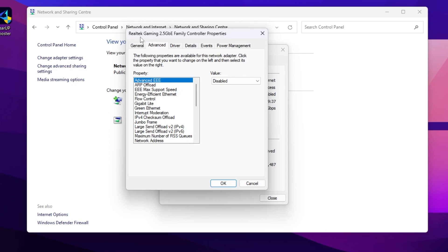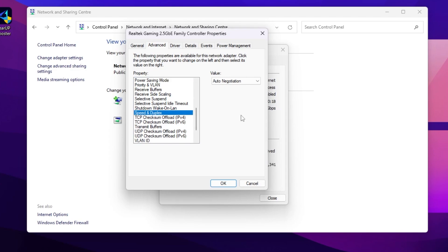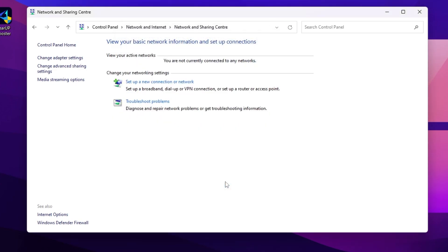Go to Advanced settings of your Ethernet adapter. Set Advanced EEE to Disabled, set Energy Efficient Ethernet to Disabled, set Flow Control to Rx & Tx Enabled, enable Green Ethernet, set Interrupt Modulation to Enabled, scroll down and turn off Power Saving Mode for your Ethernet. Finally, go to Speed and Duplex and set it to Auto Negotiation, then click OK.